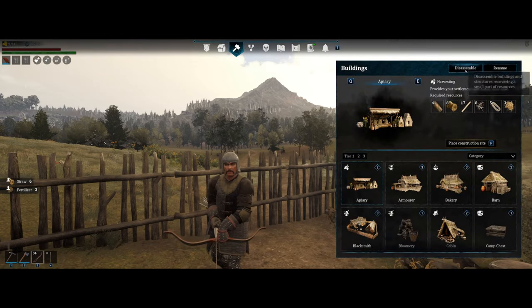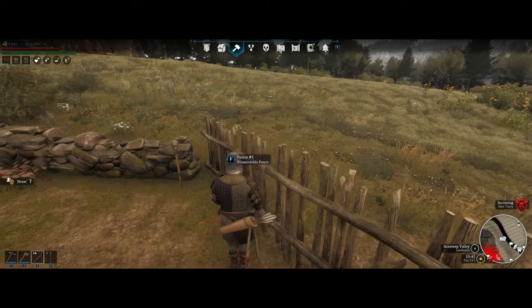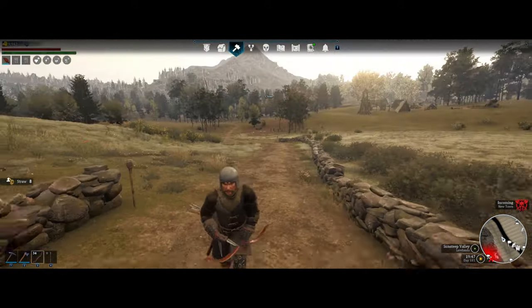In the building menu at the right corner, you have the option to destroy buildings, and you can also rename them from there. Simply press either option, stay close to the building, and execute.